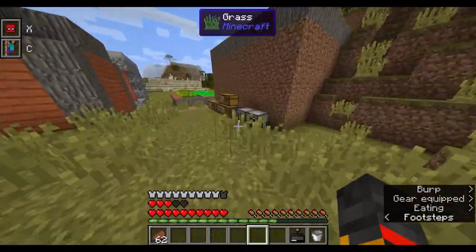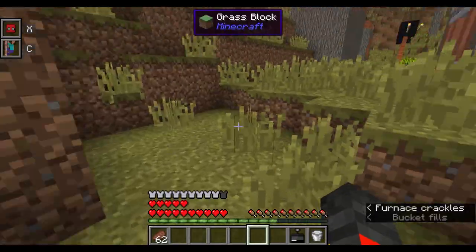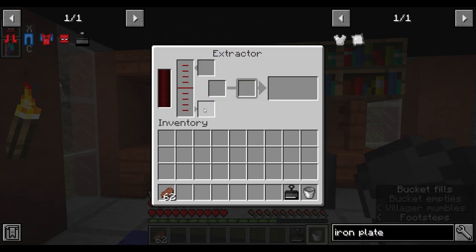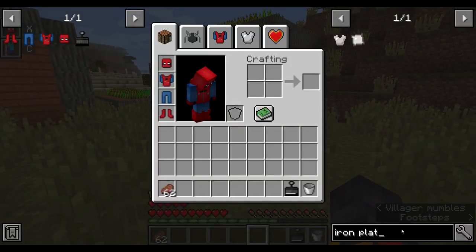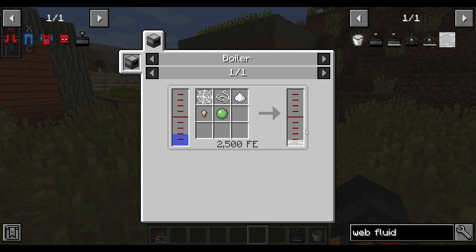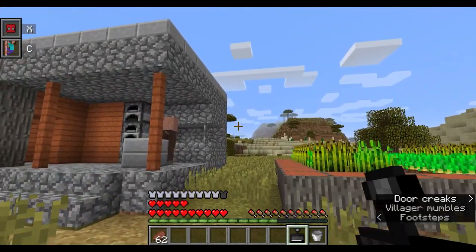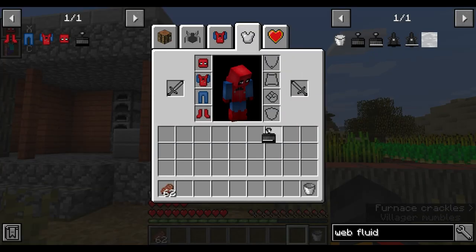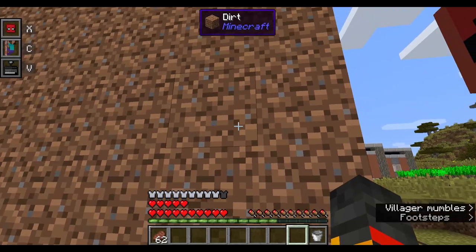Repeat the water-filling process a couple more times to get more web fluid and fill the shooter further. You can also craft additional web fluid buckets using web fluid with the same recipe. To equip the web shooter, go to your equipment screen — not the offhand — and place it on the fist slot. You'll notice the abilities listed: open the mask, wall crawling, and web shooting.